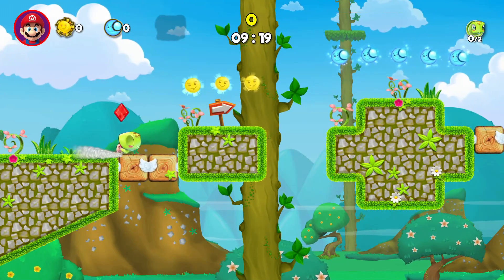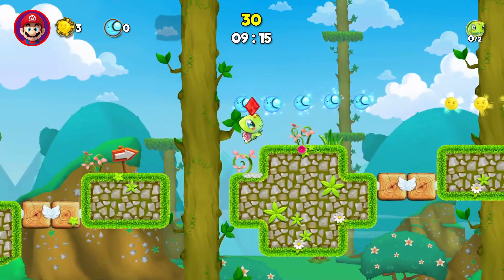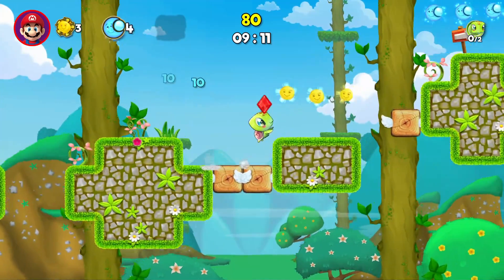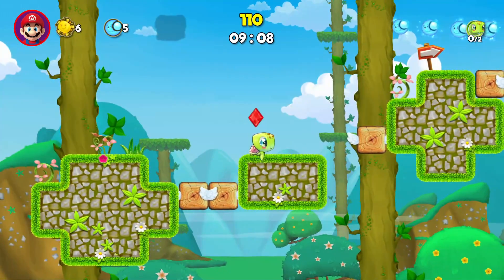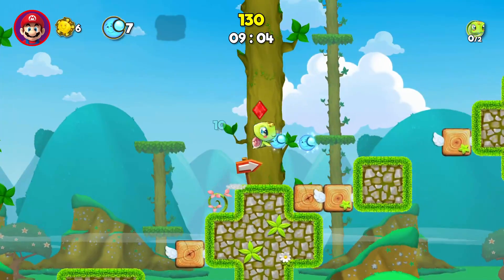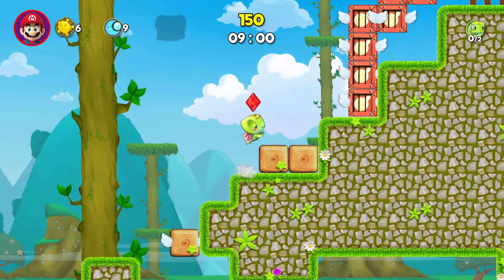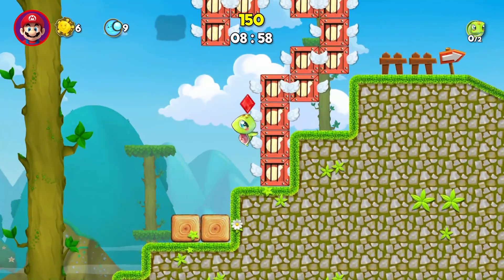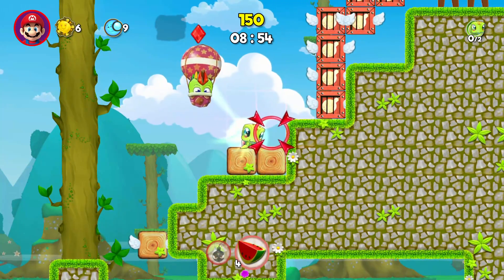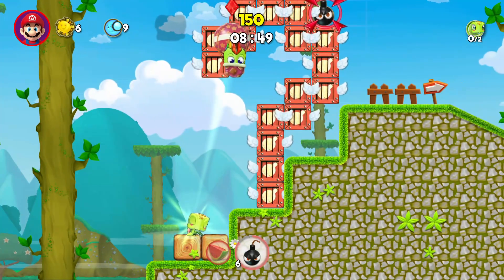You start off as a cute little turtle. Some levels you'll come across other turtles and you can take control of all of them at one time, but you still have to get to the end of the level. You see right here — all these are bomb boxes. So we're going to pull up our little genie and switch over to bombs, and set a bomb right here.